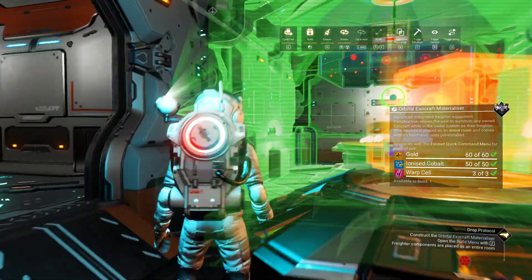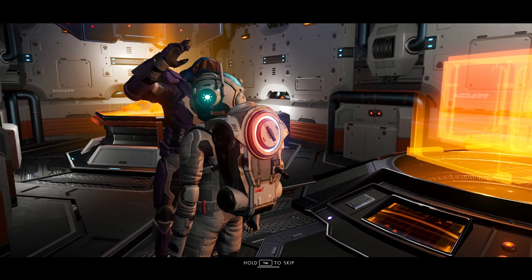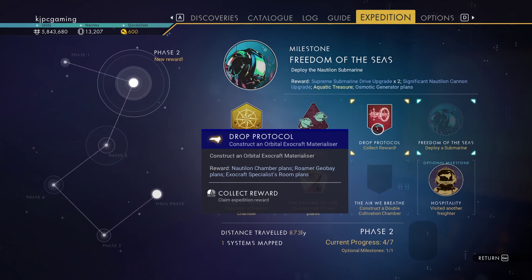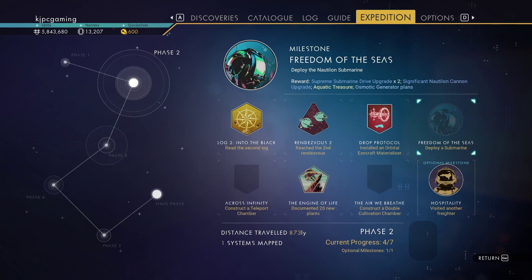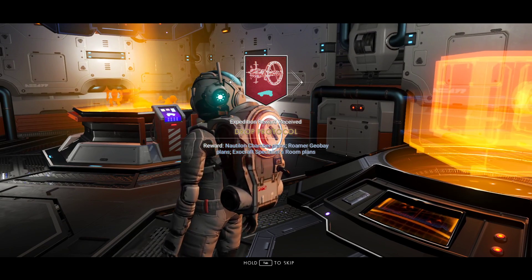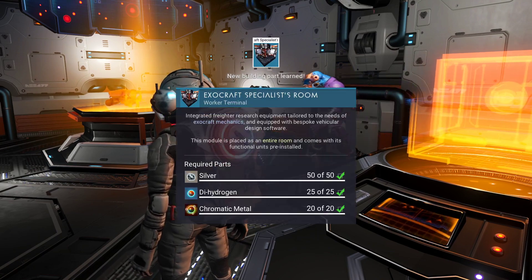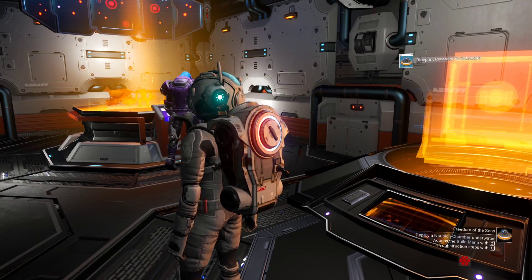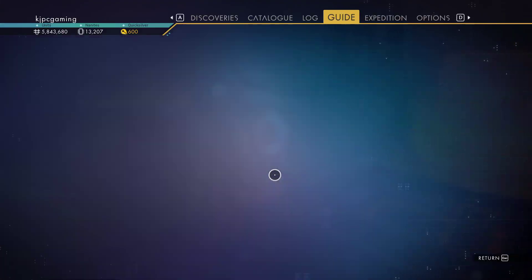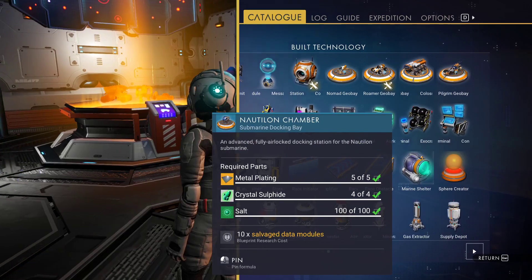Alright, orbital exocraft thingy — there we go. I love that these are actually milestones. This is going to give us the nautilon chamber and exocraft specialist rooms. We can actually build that. It says we can't build the nautilon — I don't know why, because I'm quite sure I got all of the parts for that.